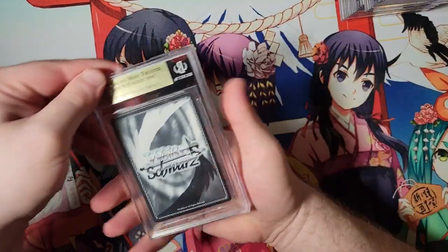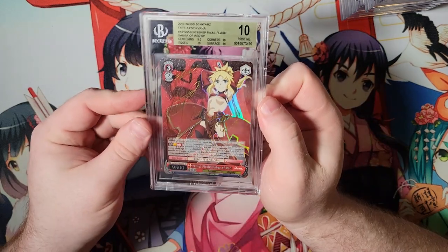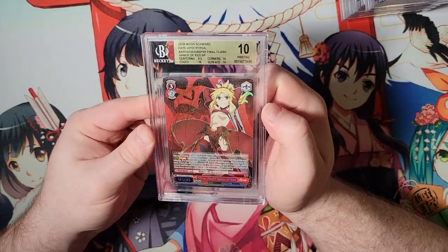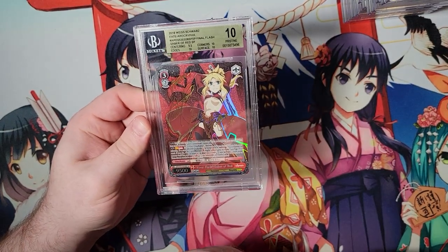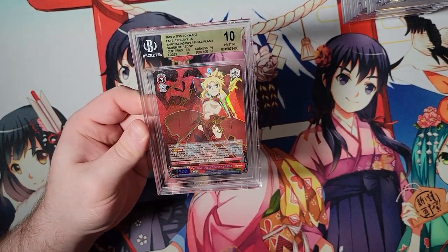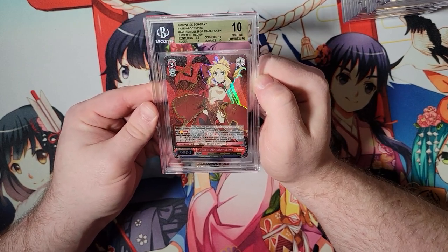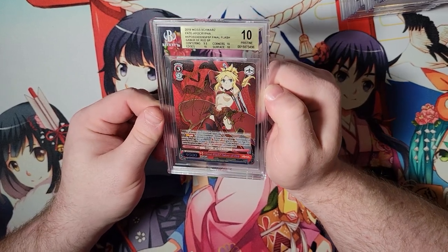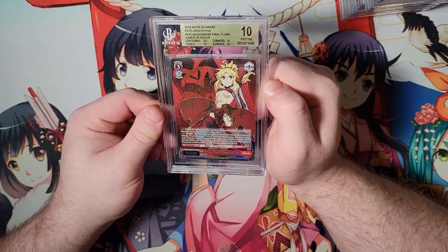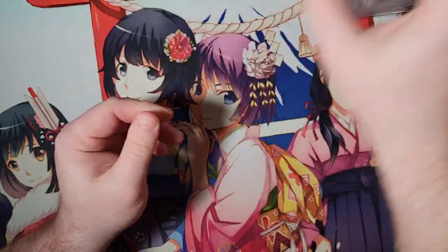And what do we have here? Our last gold is... oh! Hell yeah! She did cross into a 10. Don't get me wrong - if she crossed into a black label, I would have absolutely blown my load. But very nice. I'm glad she crossed into a 10. I was kind of scared she was going to get a 9.5, to be honest. That's very nice. We're very happy with that.